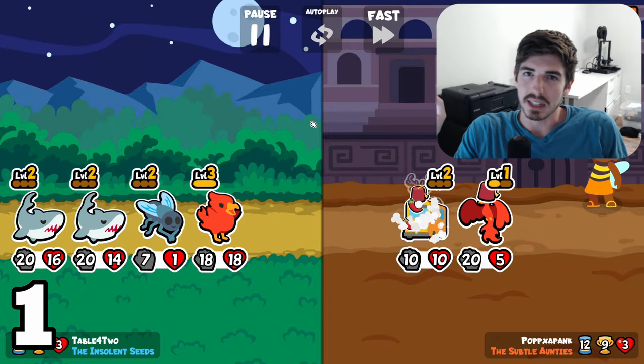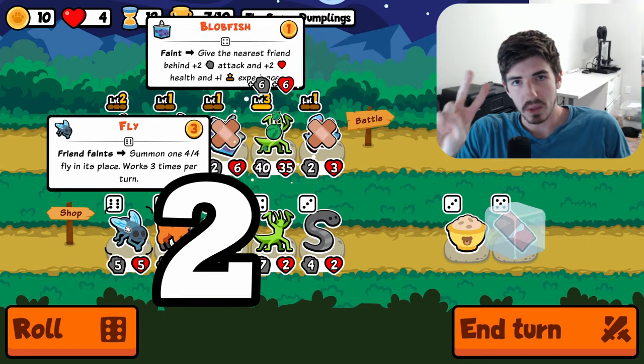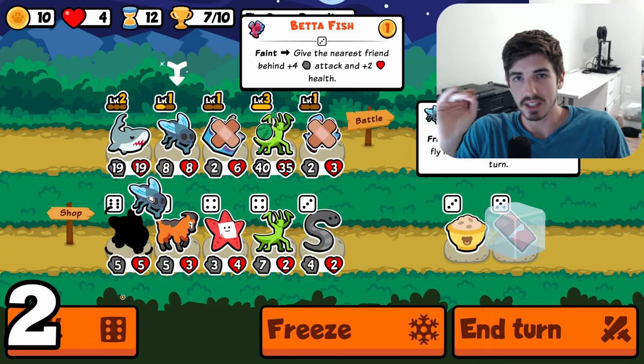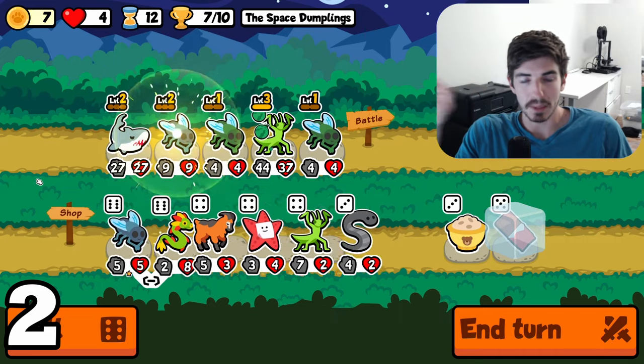It's a little more susceptible to snipes, which aren't a huge issue this week. Number two: you get one shark, one mantis, and just hyper-scale the two of them as fast as possible and get to 10 wins before the other people catch up.